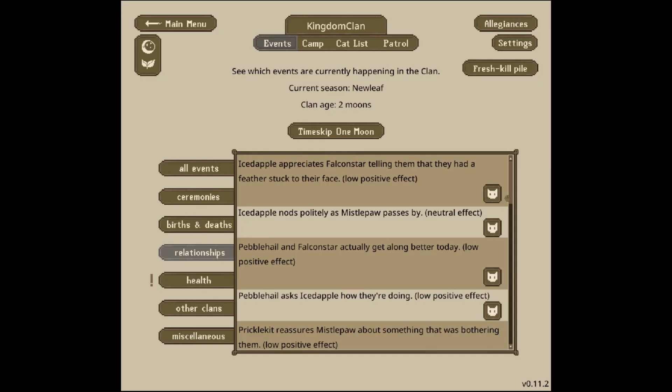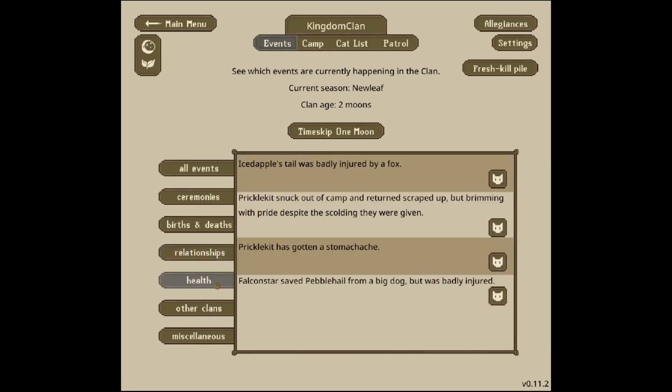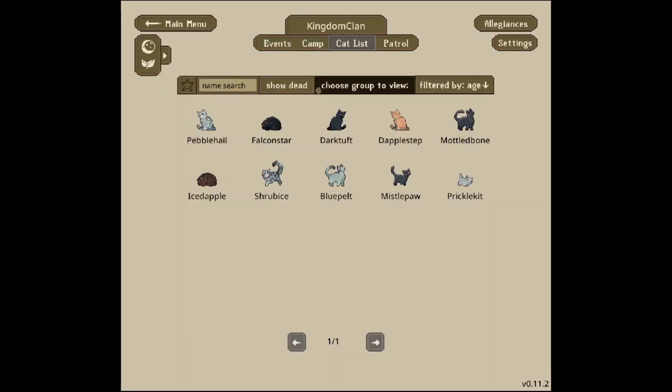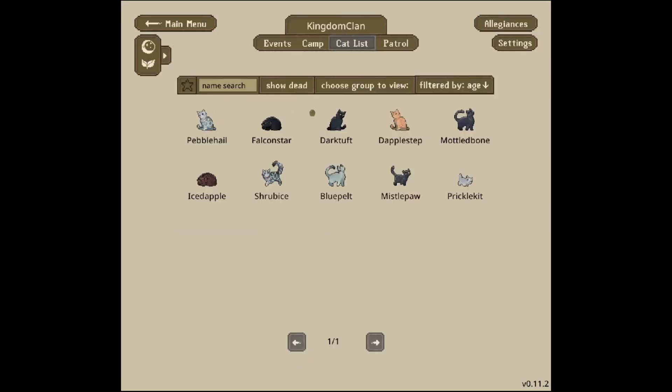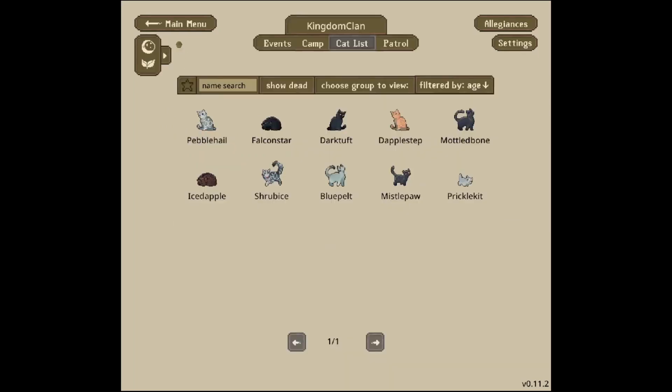I'll quickly scroll through relationships for the interesting ones: Mottled Bone had a fight with Shrub Ice. I don't trust Mottled Bone honestly. Mottled Bone notices that Missile Pool seems to disappear whenever there's a difficult task. I don't trust Mottled Bone — I don't trust that they're not the one who killed Hazy Glint. I also realized that Prickle Kit should be marked as a favorite, so I'll do that. This also means Dark Tuft can't go out at all because we have an injured royal and a sick kit who is also royal — they have to stay in camp.